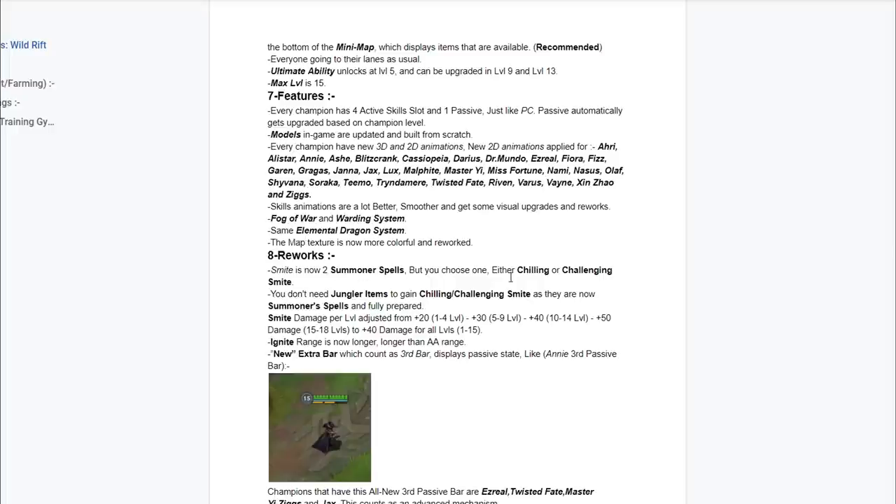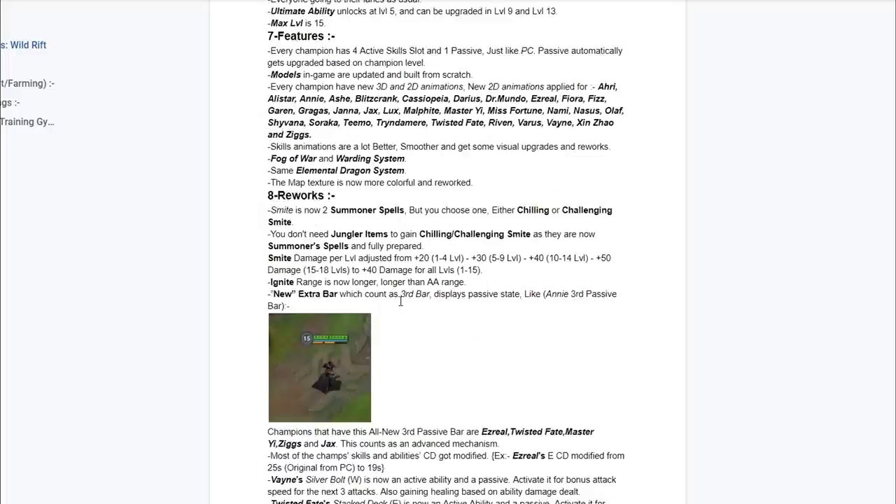Smite is now two summoner poses — you can either choose Chilling or Challenging Smite. You do not need the jungle items to gain the smite, so it's going to be kind of like Mobile Legends. On here it says that you guys are going to be able to take those talents without basically having the jungle item, which is going to enable you guys to take objectives really faster. You're going to be able to have multiple punishes in your team, so if one of you misses their smite, your teammate is going to be able to cover with their own smite and get that objective.